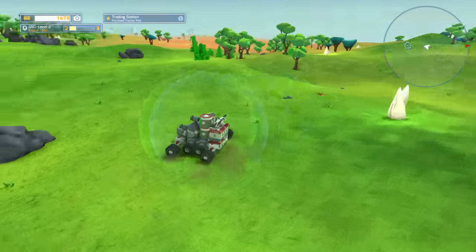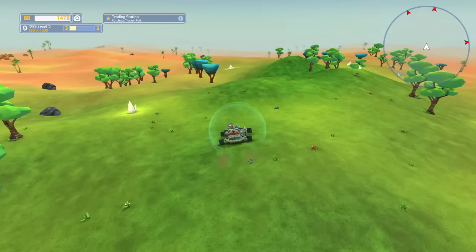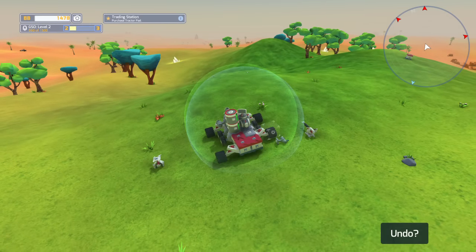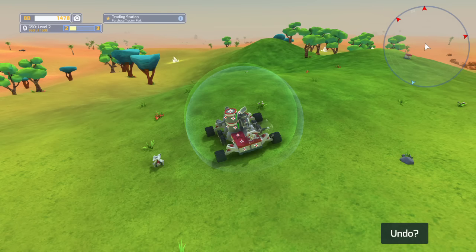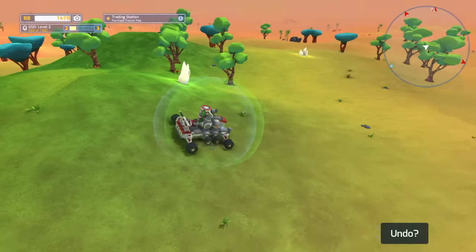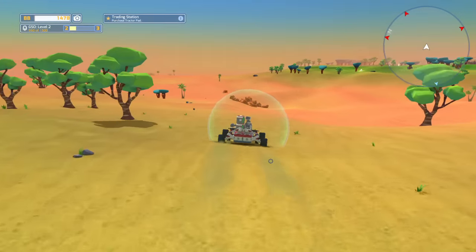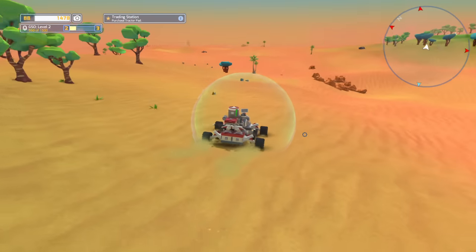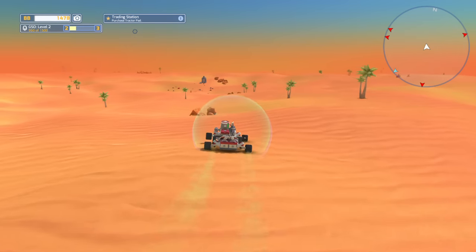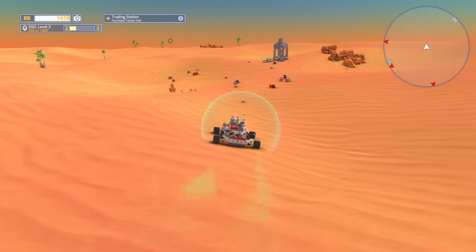All right guys, welcome back. I decided I'm not going to go ahead and move the base because it is in a pretty good spot — it's a little further than I want it to be, but that's okay. The trading station is just out here. Man, I need to fix this vehicle — it's really bad. Let's see if we can do that now really quickly. I want to move these blocks back and put the wheels back a little bit further. We're going to head over here. The desert can be pretty dangerous early on, but we'll master it pretty quickly here. So we're going to head over here and we're going to do what it wants us to do.